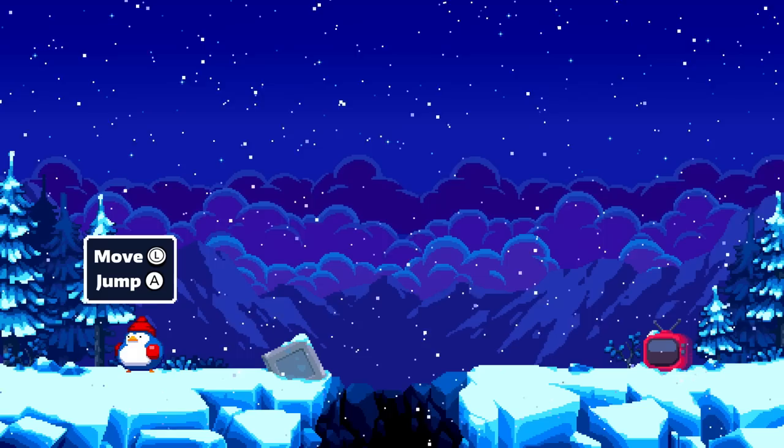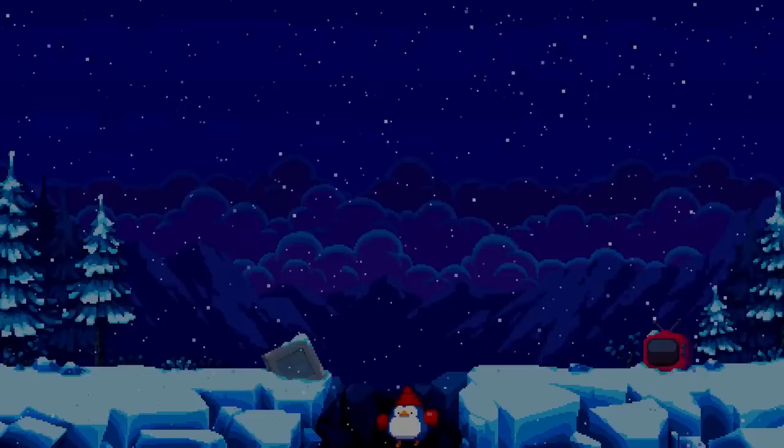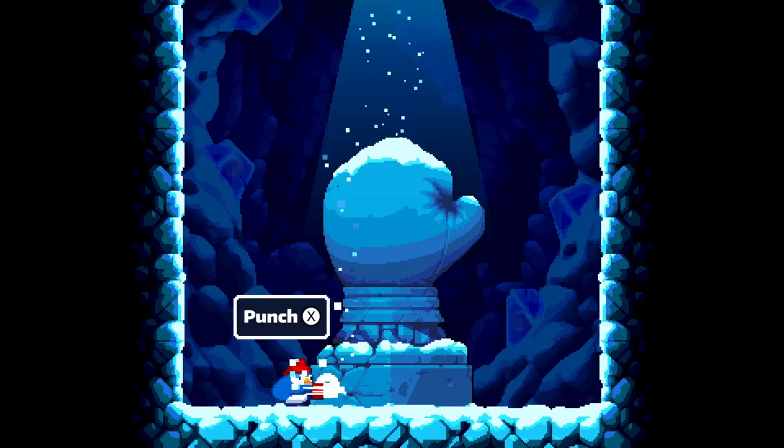Let's hop right into it, because we're starting on adventure mode here. Look at our penguin — I love it, he's so chubby. We can move and jump just like that, and there's a TV waiting for us. That makes it sort of like a retro TV mode. I think I'll keep it normal for now. I think we just hop into the cave below.